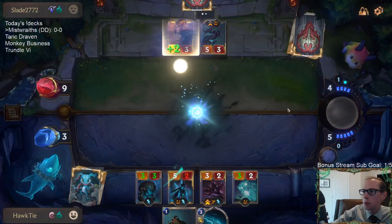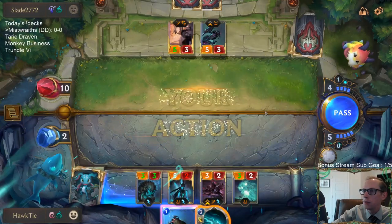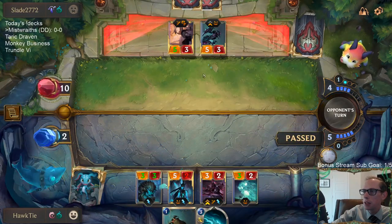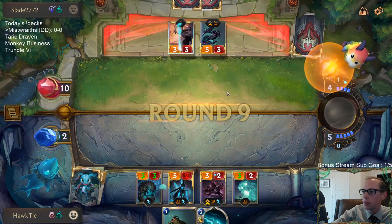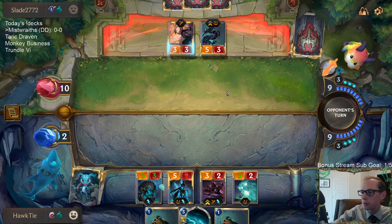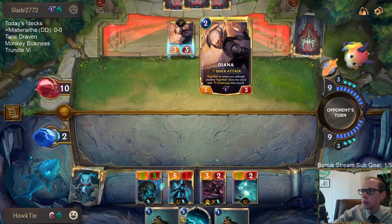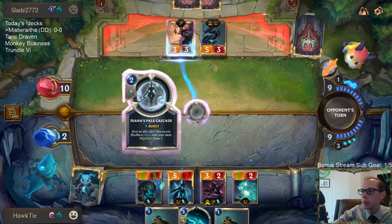So it looks like this is probably us being dead, and them having the other 3-2. I'm keeping the Black Spear in case they have the 2-3 elusive. Well, now Black Spear doesn't do anything, but I was worried about that 2-3 elusive.